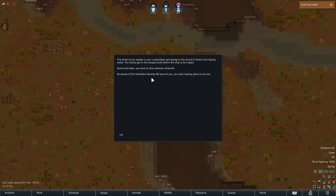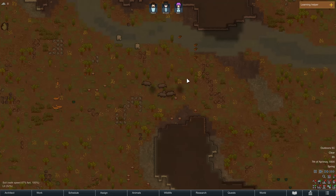Okay, the three of you awake in your cryo sleep sarcophagi to the sound of sirens and ripping metal. You barely get to the escape pods before the ship is torn apart. Sometime later you land on this unknown RimWorld as pieces of the shredded starship fall around you. You start making plans to survive. Here we are - it is 2D!